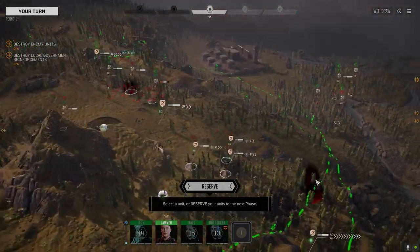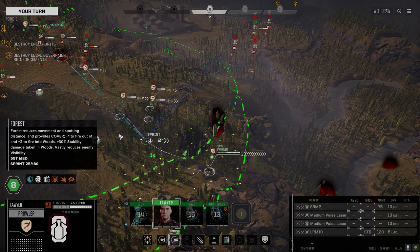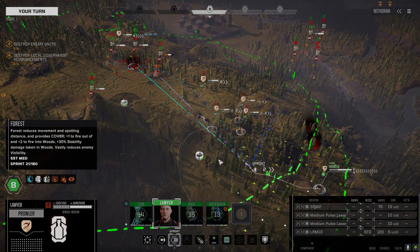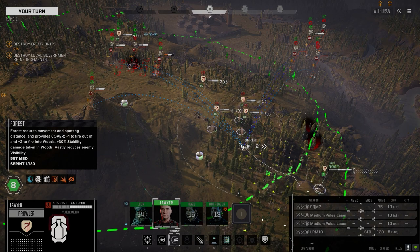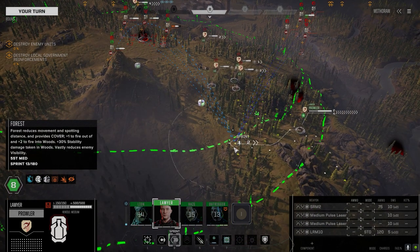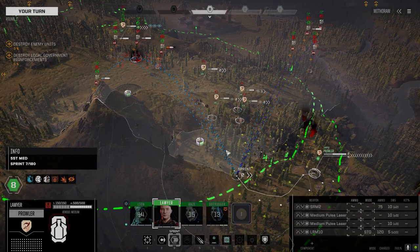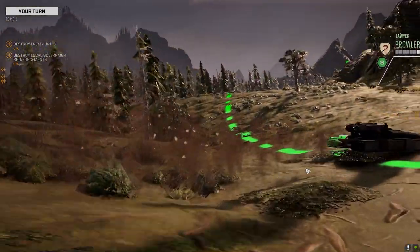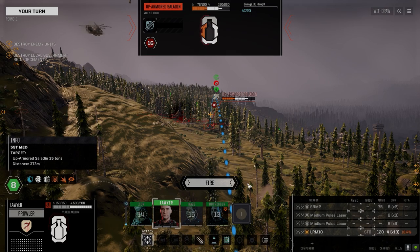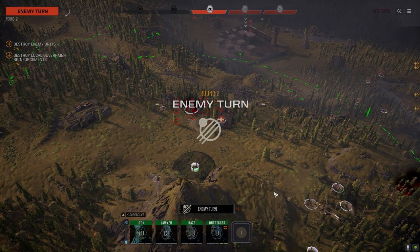Who do we got left? Lawyer. He's got an SRM-2 and an LRM-10. I can't afford to shoot my own guy here. Gonna move around here and drop the LRM-10 on this guy. We just got standard ammo. Okay, couple of hits — not enough to make him want to bail out though.